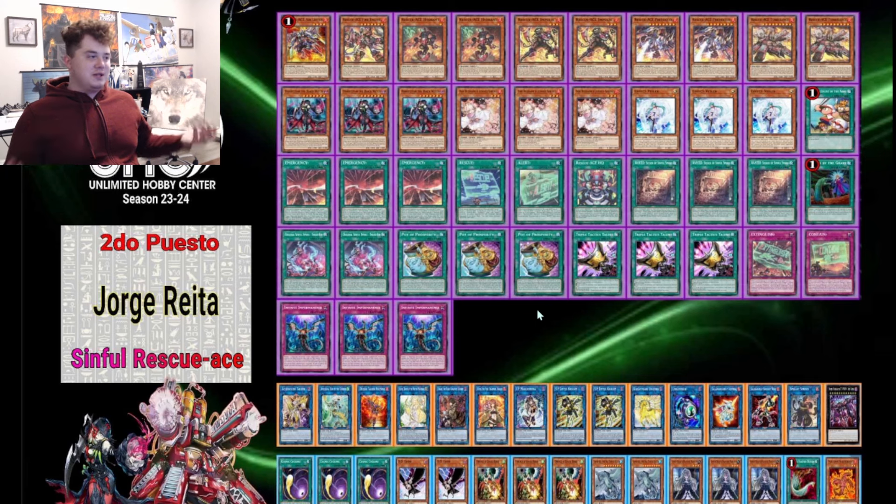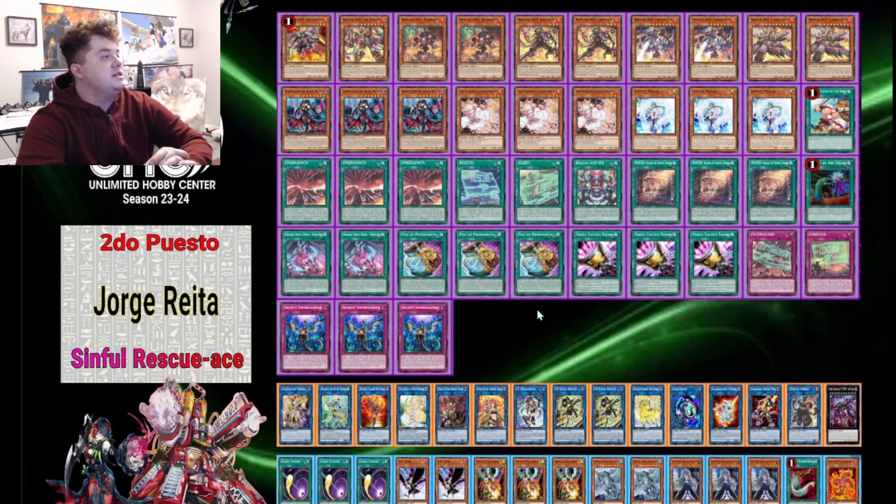Second place is probably what everyone considers to be the best deck right now: Rescue Ace, aside from maybe Labyrinth. In this Rescue Ace list, he plays one Air Lifter because it got hit to one, one Fire Engine, two Hydrant — only two Hydrant is interesting — two Impulse because without Air Lifter you kind of run out of resources a lot, two Preventer, two Turbulence, three Black Witch. Three Black Witch is crazy, but it gives you more starters to help alleviate the tension that Air Lifter leaving created. Three Ash Blossom, three Effect Veiler — the staple hand trap lineup for Rescue Ace is three Ash, three Veiler, and three Imperm.